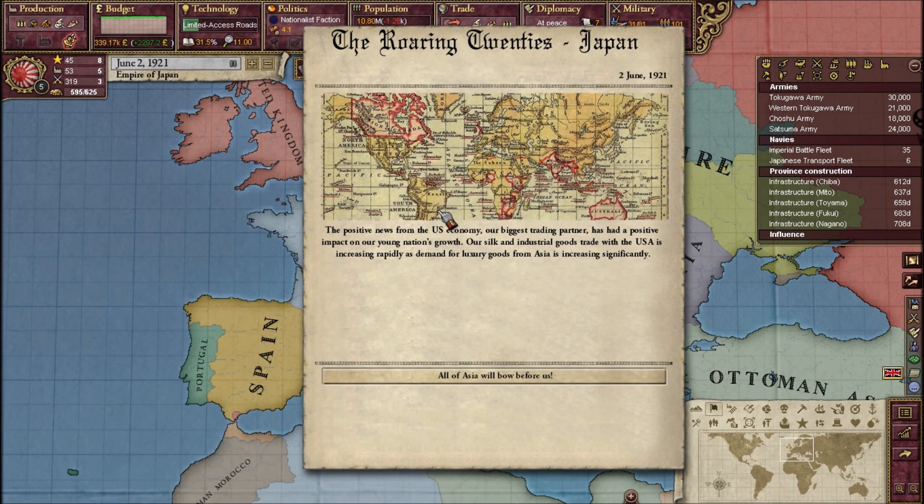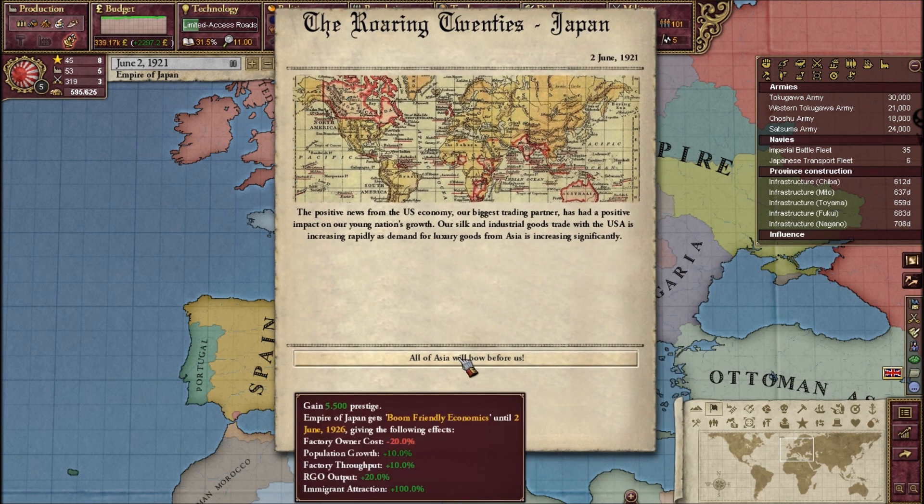We get the Roaring 20s as Japan. It says: positive news from the US economy — our biggest trading partner has had a positive impact on our young nation's growth. Our silk and industrial goods trade with the US is rapidly increasing, as demand for luxury goods from Asia is increasing significantly. I get this until 1926, so five years.